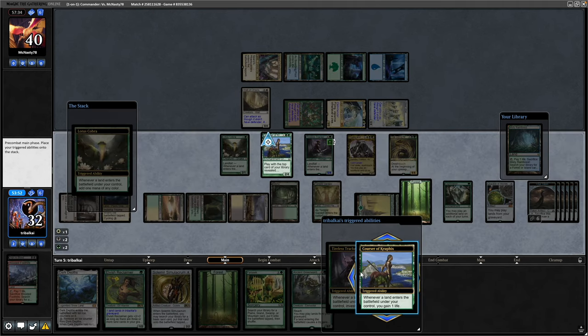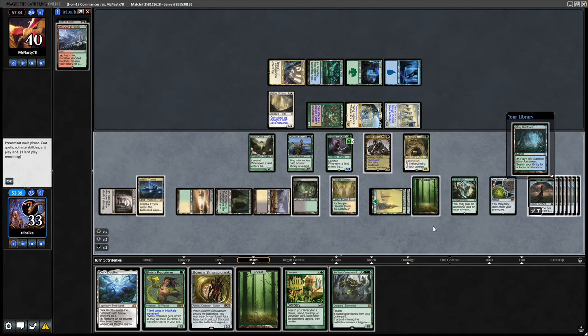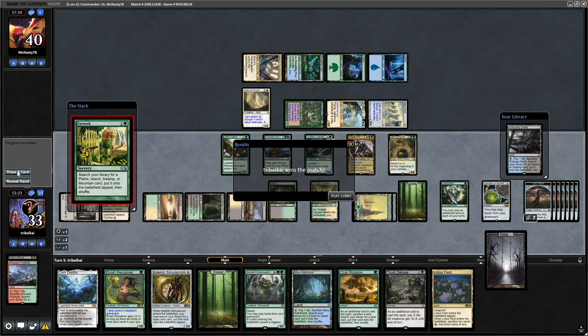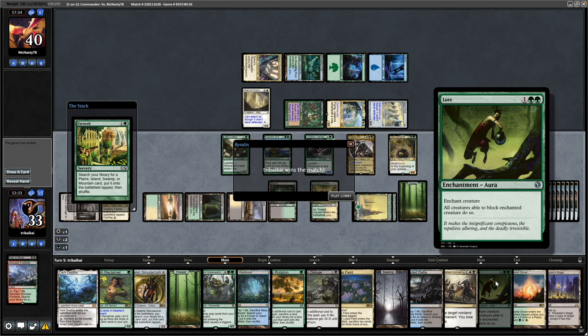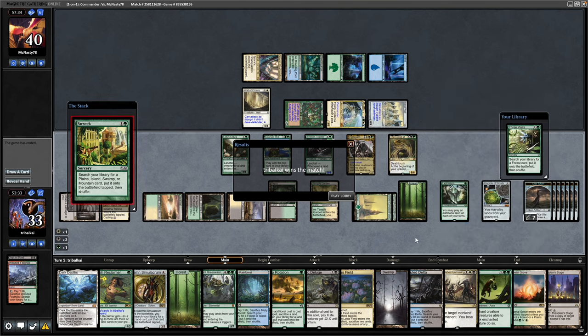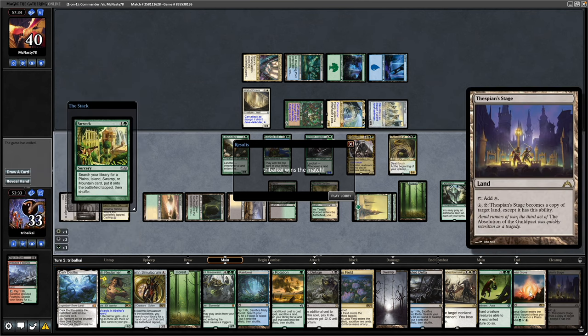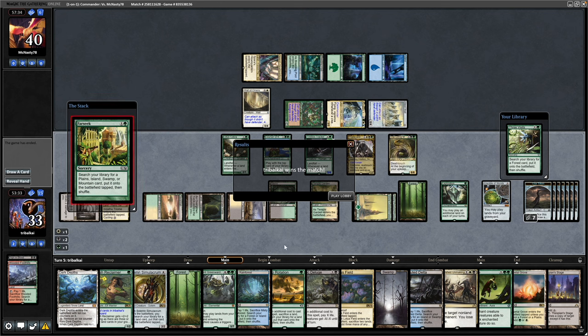We can still crack it and draw cards with Gitrog Monster, but we're not accelerating our mana any. There's a fetch on top, so let's shuffle that away with the Farseek. Our opponent is getting pretty sick of us doing the solitaire thing here — it's just taking us a while to get things going. We weren't drawing into anything too incredible. The lore would have eventually helped, putting it on our commander to deal one damage to each of the blockers. Obviously the plan ultimately was to go for Dark Depths and easily fetch out Thespian Stage with Crop Rotation — or the Elvish Reclaimer which I would have gotten down this turn. Decent start, just took us a while to set everything up.